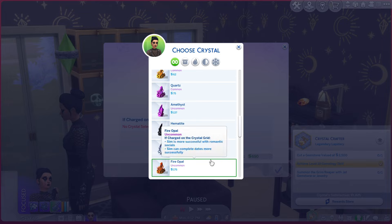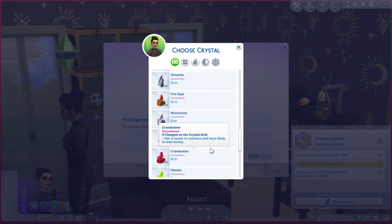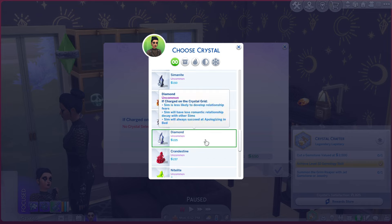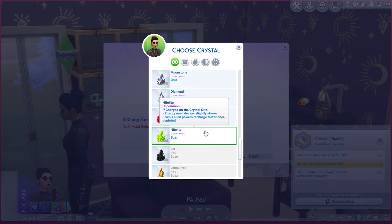I'm also trying to set up another little mini let's play right now so I'd like to finish this one first. We're already level 10 of the gemology skill, so we just have to cut a gemstone worth 2,500 simoleons and then summon the grim reaper with jet gemstone or jewelry, which we already have.